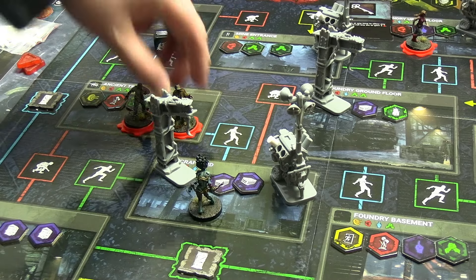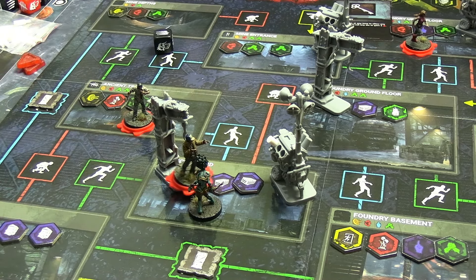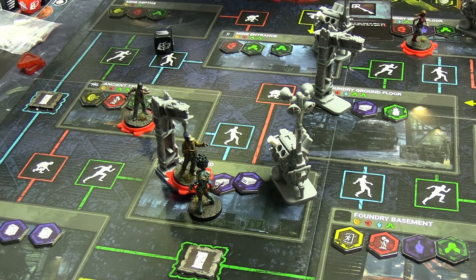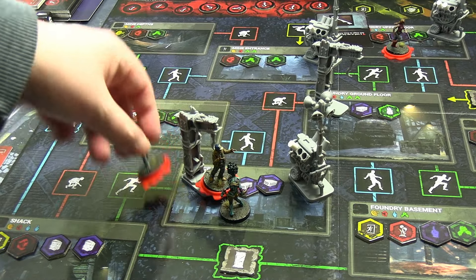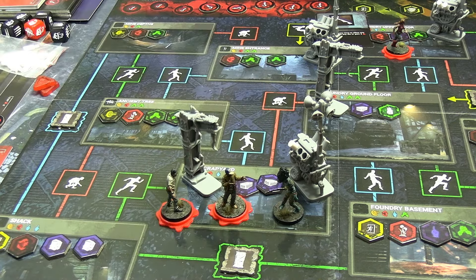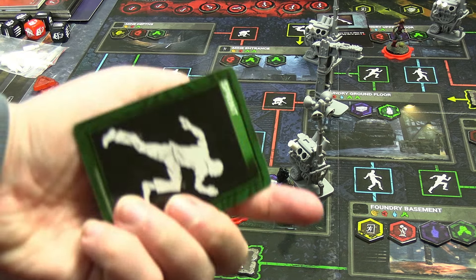Ace is carried one space onto the hook, giving up his sacrifice token. I get another for ending the turn with him on the hook. Not enough blood points for a third turn. I'm now three sacrifice tokens away from winning. It's Dwight's turn to be the hero again - he arrives and rescues Ace. They run in separate directions: Dwight goes green to the shack where one of the exits is.